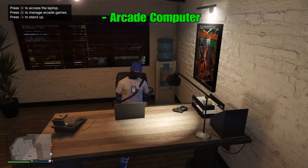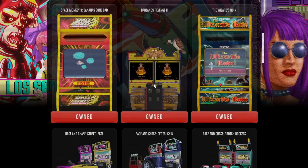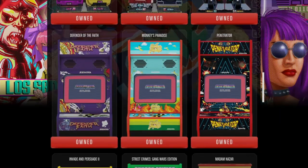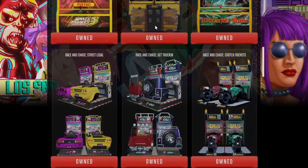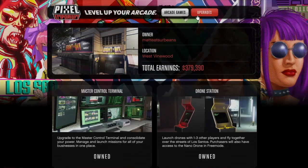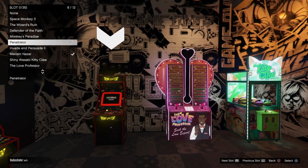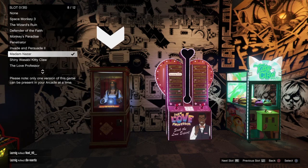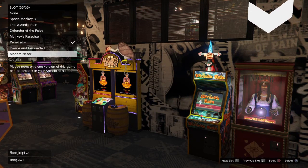If you want to buy upgrades or manage arcade games, go to this computer — it's also available in the basement. Here you can buy all different arcade cabinets; they all look really good, so again it's personal preference. I bought all of them for variety, and there are two new arcade cabinets I'll get soon. This is also where you get the drone station and master control terminal — get these while they're on deal. You can also change the placement of arcade games to make it look how you like.